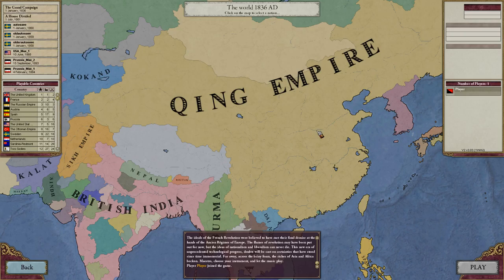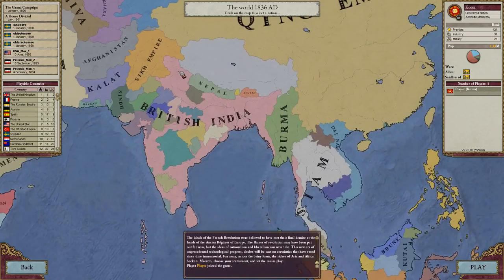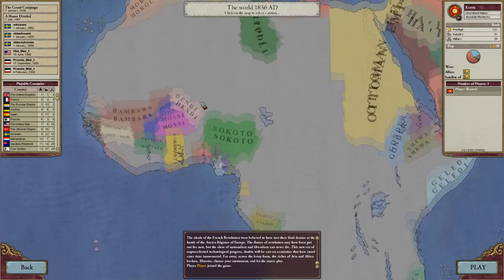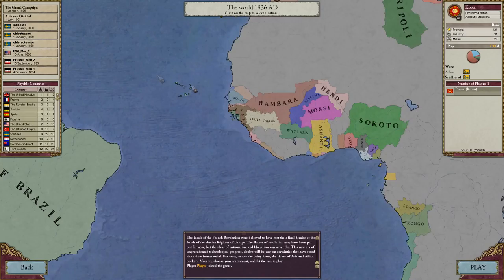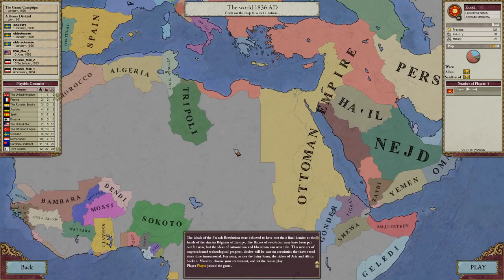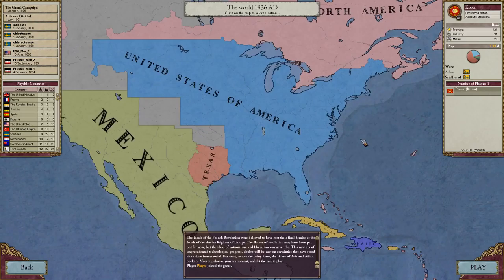One of the major differences is the fact that China, or the Qing Empire, is just completely different. It also has Tibet, Mongolia, and Korea as satellites. This mod also has a lot of different resources and goods now in it, making it a little bit more complex overall.